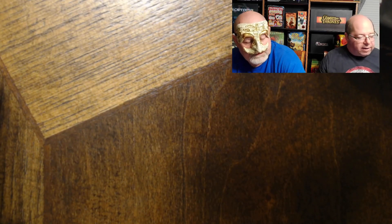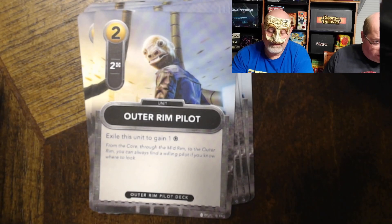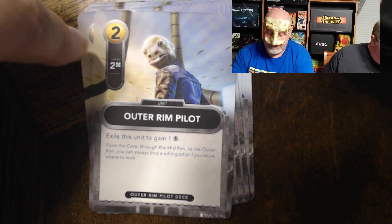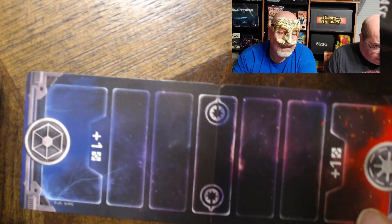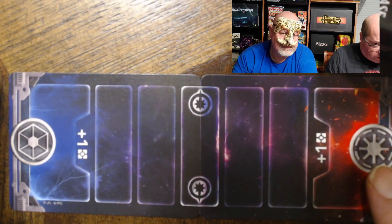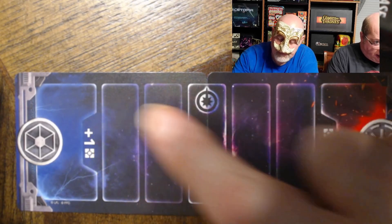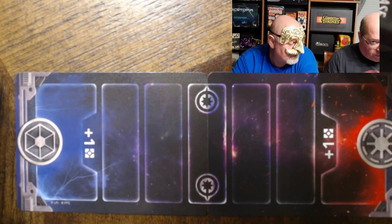There are three factions in this game: Republic, Separatists, and Neutral. The Outer Rim Pilots card is always available — like Maria in Legendary — it provides two resources, but you can exile it to move the force meter. The force meter is a tug of war: if you get the force all the way on your side and start your turn, you gain plus one resource. Cards can move it by one or four spots, so it goes back and forth.